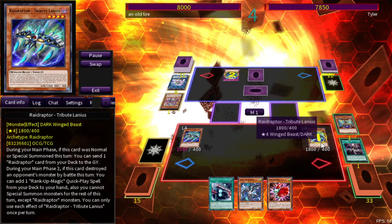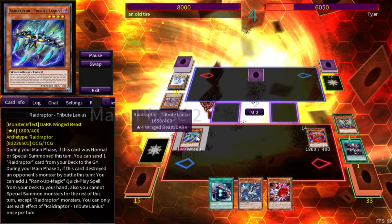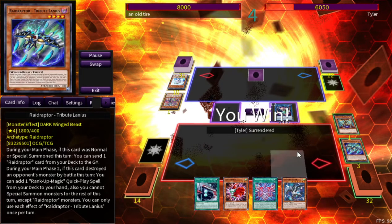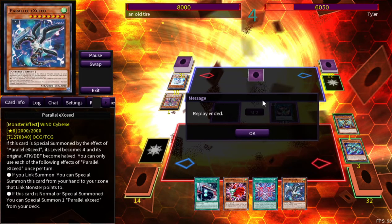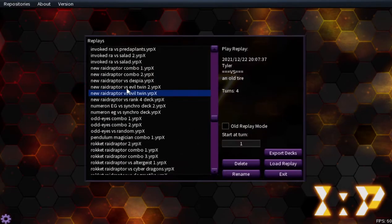I'm going to try to use the effect again. He'll go ahead and use Infinite Impermanence there. This time I actually am going to be able to search this out. An 1800 attack body is not great, but it's decent. I could have also used Parallel to Exceed, and all he had was Fringe Oplets, but he doesn't have anything to send off of it. So literally through a billion forms of disruption, I was able to kind of work through it, which is nice.